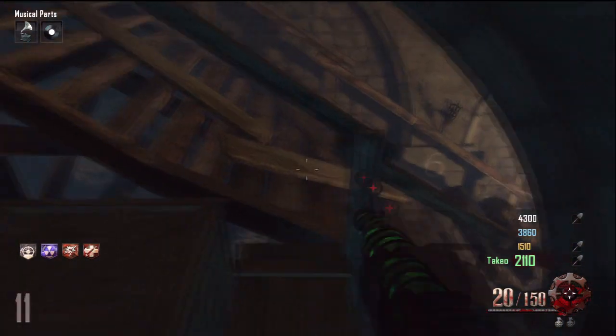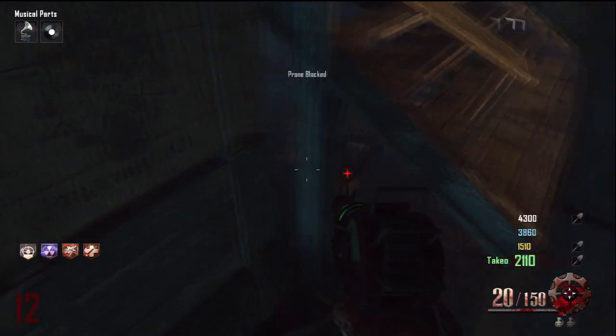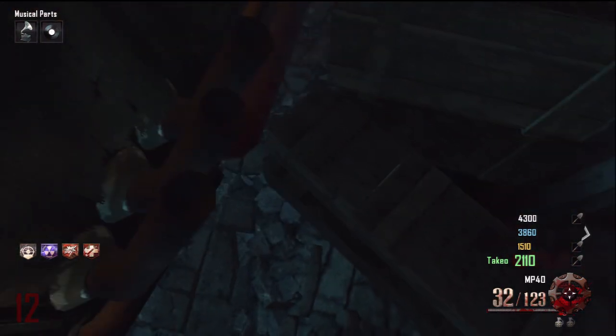Hey guys, this is FrozenGamingXD and today I'm showing you an amazing glitch on Origins. You just come over here by the tank, climb over to the left hand side, and you just slide into this little gap here and lie down.